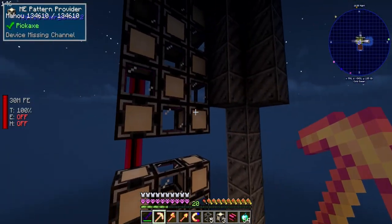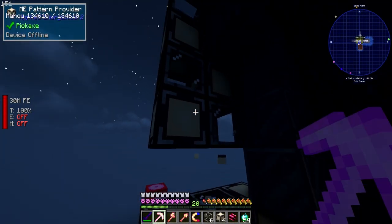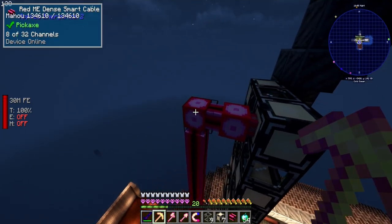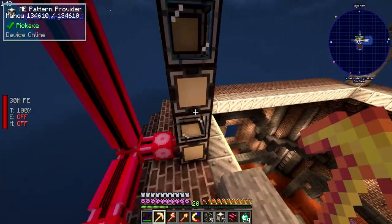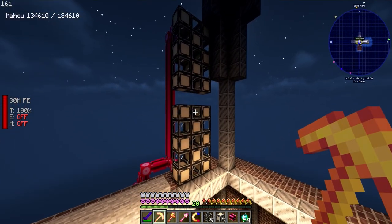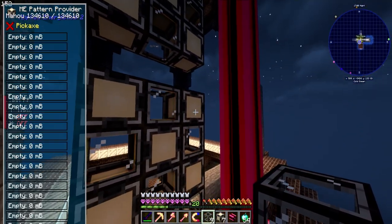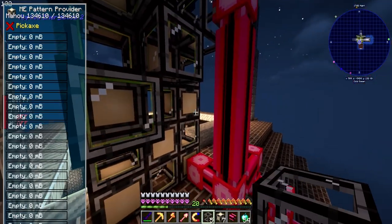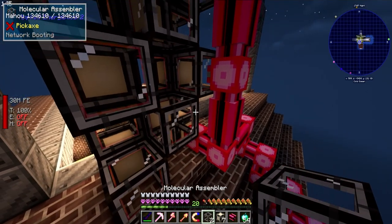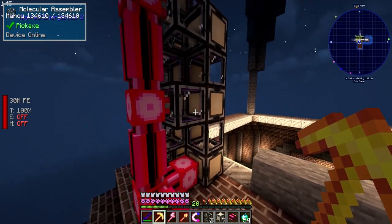All right, so one, two, three, four, five, six, seven, eight — we gotta slice it here. And you can do this quite a few times actually, so we have two sections there that are really nice. The cool thing about the ME pattern providers is we can throw these guys on the back and it will be able to use them — really, really handy.